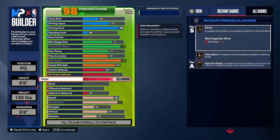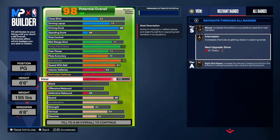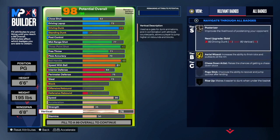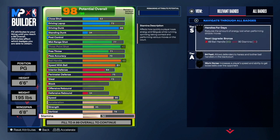Even when steals get patched, you want to have steal on your build. If you know how to go for steals and not just spam square, you'll get the ball in your hands. Once you're done with defense, go to physicals. Under vertical, you want to make that 78, because you need a 78 vertical for pro contact dunks. That also unlocks Posterizer on silver, so we definitely want to go for contact dunks.